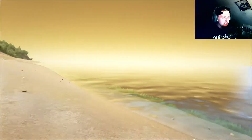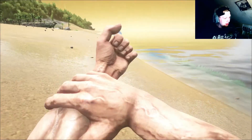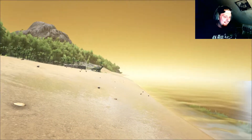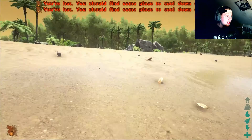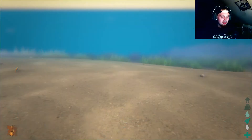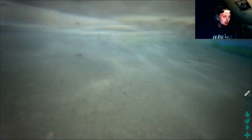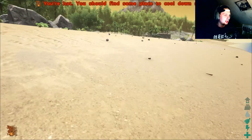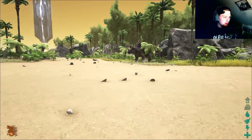Here we go — the wonderful world of Ark, and the sun is glitching out already. We got this nice little gem in our arms here. Beautiful ocean, and there's a dinosaur already. It says I'm hot and should find some place to cool down, so let's get in the water — maybe that'll help. I'm still hot; I'm in like a desert right now, this is rough.